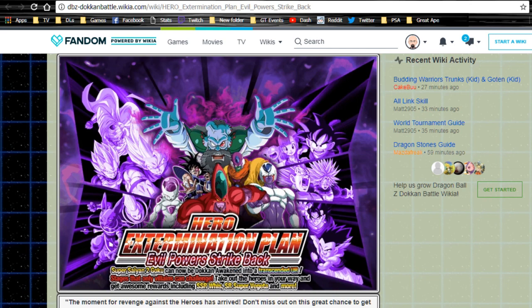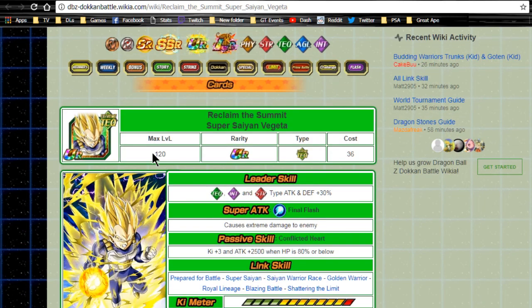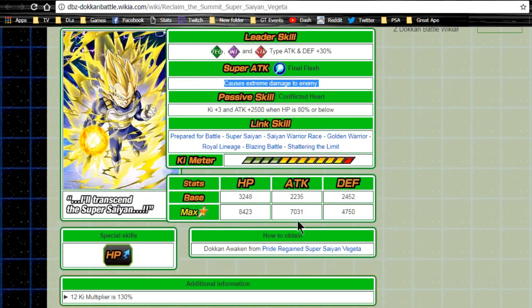He Dokkan Awakens into Reclaim the Summit Super Saiyan Vegeta. His leader ability becomes technique, intelligence, and strength type attack and defense plus 30%. Super attack is Final Flash for extreme damage — unfortunately he didn't get the supreme damage modifier, which I feel they shafted him on. Passive skill is Conflicted Heart: key plus three, attack plus 2500 when HP is 80 or below, which is a really crappy condition. Link skills are Prepared for Battle, Super Saiyan, Saiyan Warrior Race, Golden Warrior, Royal Lineage, Blazing Battle, and Shattering the Limit. Max stats: HP 8423, attack 7031, defense 4750, with a 12-key multiplier of 130.